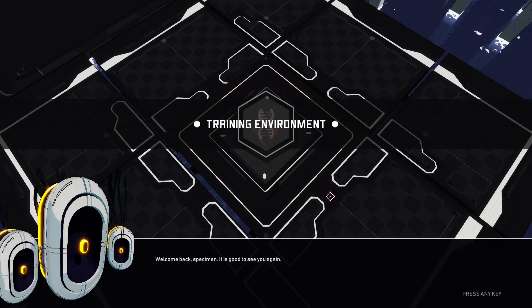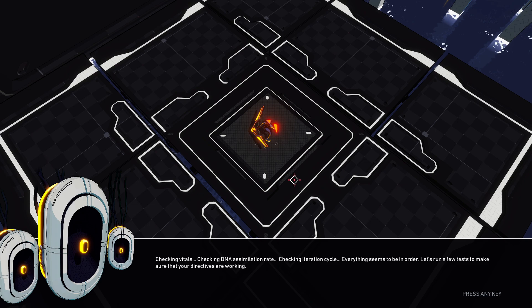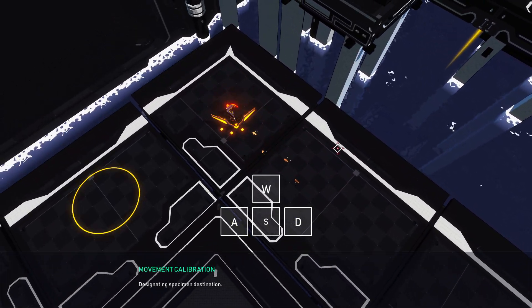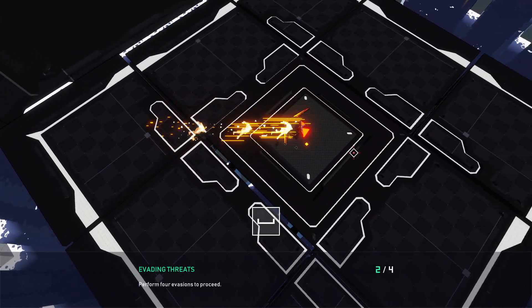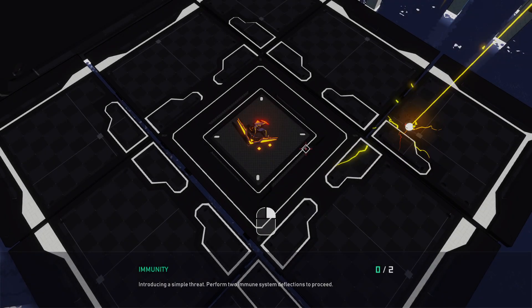Welcome back, specimen. It's good to see you again. You may be experiencing issues with your cognitive systems, so I'll need to check if you're operating normally. Checking vitals, checking DNA assimilation rate, checking iteration cycle — everything seems to be in order. Let's run a few tests to make sure your directives are working. WASD to move. We've got space to dodge. Works for me.